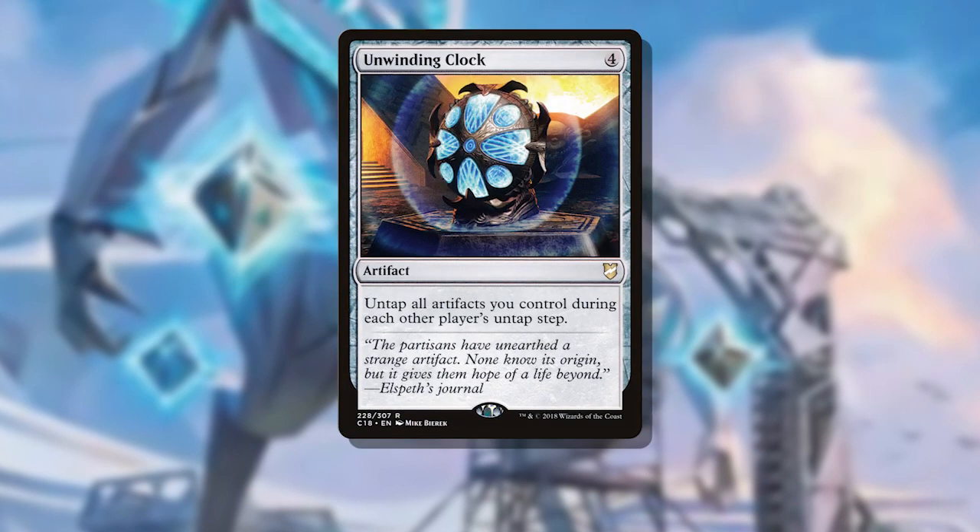Including Unwinding Clock is a great way for us to do this at least on each opponent's turn — sleek and efficient if we have at least one artifact that generates mana and our commander. Leaning into creature activations and tapping synergies, thanks to Drumbellower and the previous inclusions, we can start cutting cards that don't lean in that direction.